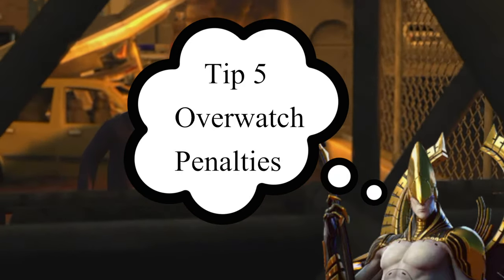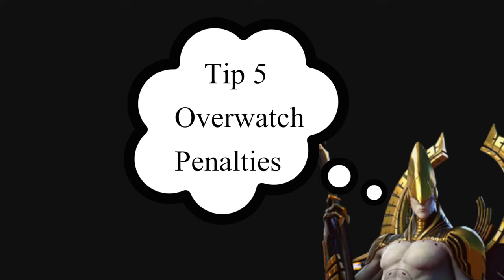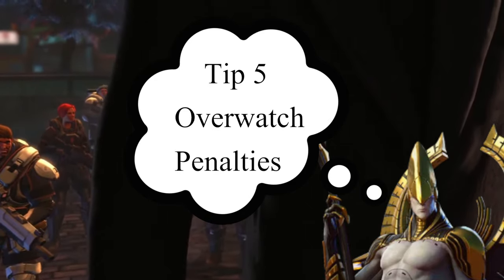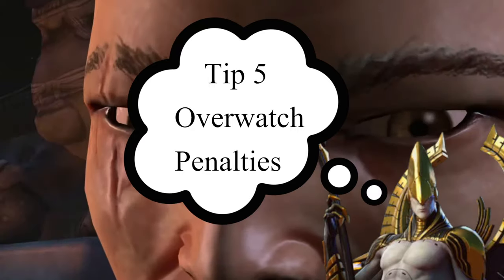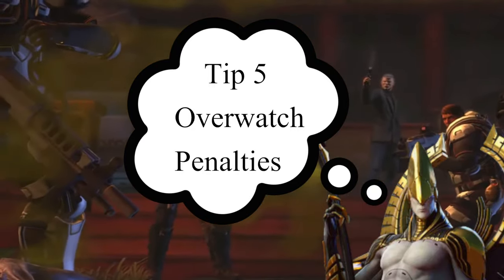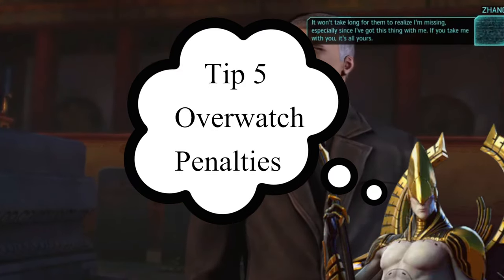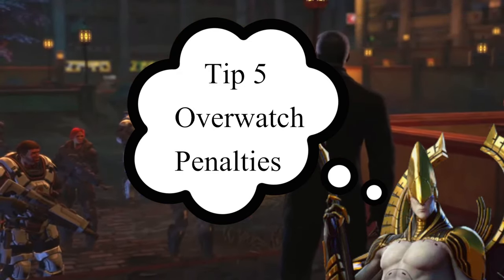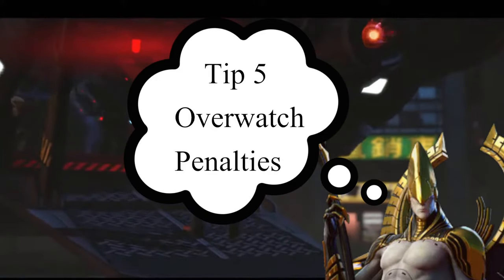Tip number five stays on the overwatch theme — overwatch aim penalties. Standard overwatch has a 0.7 multiplier, so your hit chance is multiplied by 0.7. If someone is double-moving, it's multiplied by 0.6. If you have over 100% aim, it caps at 100% — at around 144% aim you cannot miss overwatch shots anymore. A neat bonus: overwatch fired from concealment has no aim penalty whatsoever, enabling those overwatch traps at full accuracy.